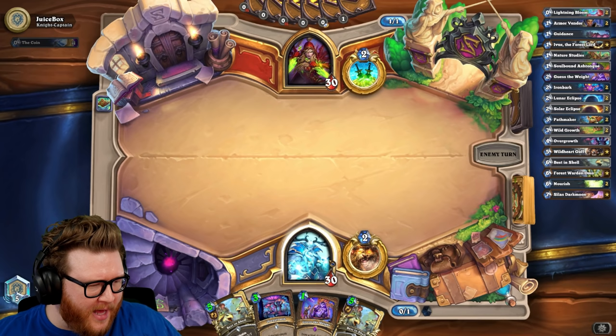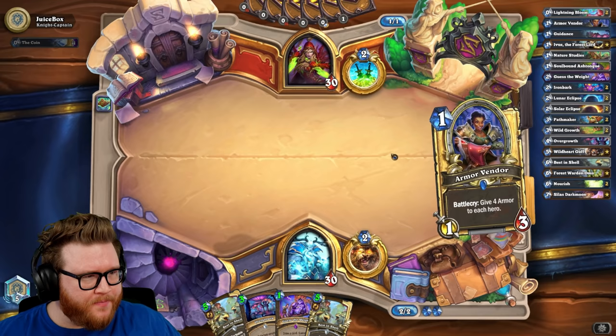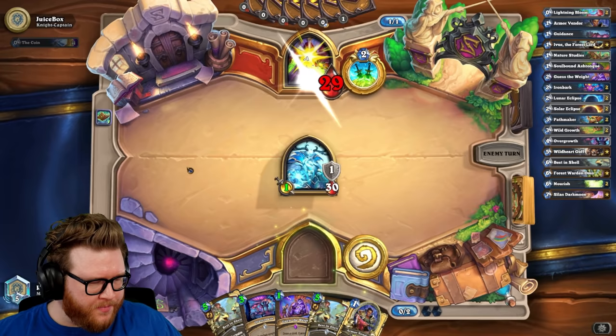I can use this and this together as a tradable. Normally I would maybe not want to do that. I might actually still think about holding for the Overgrowth here, just hero power on two. If I top deck a Wild Growth that's the real dream. Maybe we hold for the Overgrowth to get these Best in Shells active sooner.